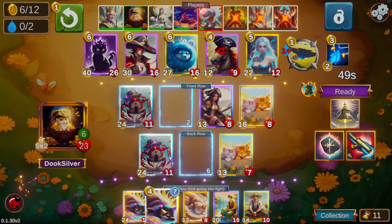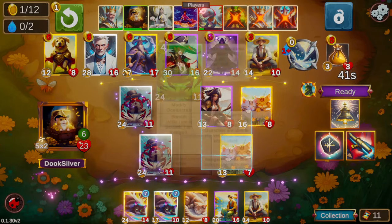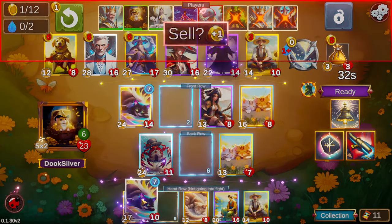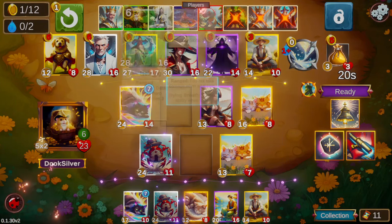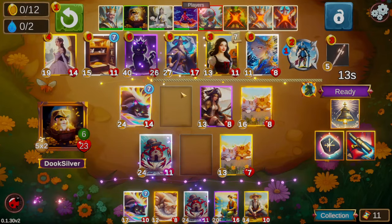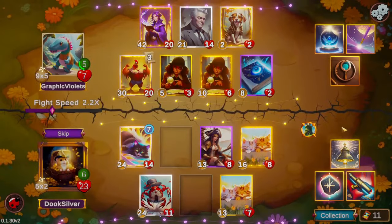We're going to take another funny cat here. I don't know how much I like this pickup personally in hindsight — I think I could have used my gold a little bit better. There's also a Merlin there — maybe a Merlin as a hedge would be really good. It's a powerful support and it fits pretty well as a way to buff your summons before you get your cat queens.